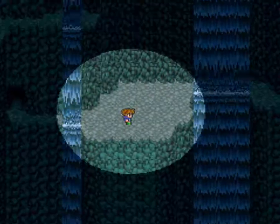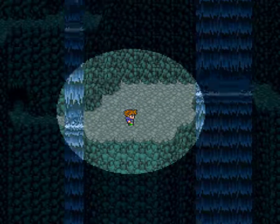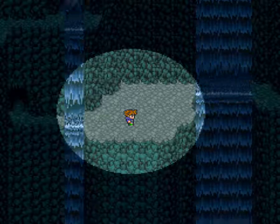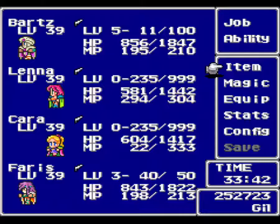For defeating him: 50,000 gil, 100 ability points. It's nice to get our Magic Sword level up there. And you get the Omega Medal for defeating him, which isn't really an item — it's kind of like the Mark of Conquest in Final Fantasy X when you beat the super boss in that game. It doesn't really do anything. So that's pretty much all for him.